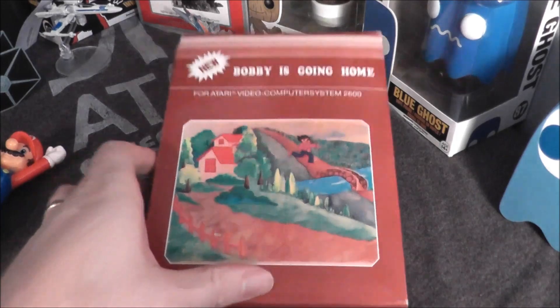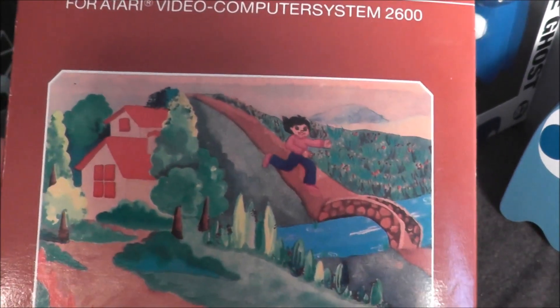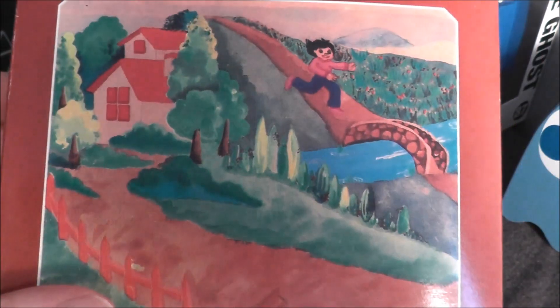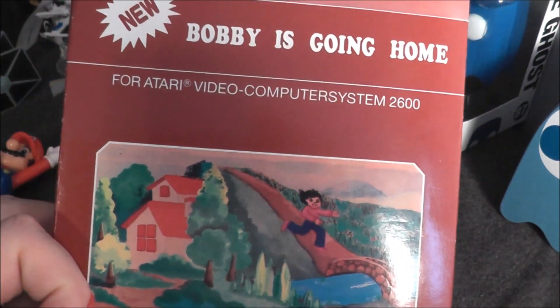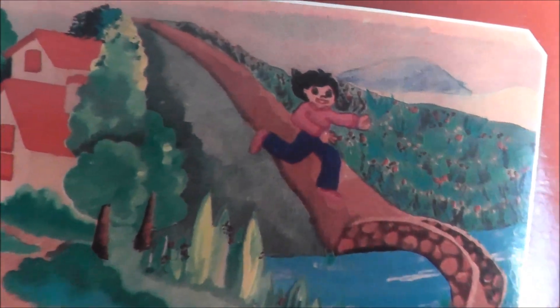Mario is here with an early platformer, and that platformer is Bobby Is Going Home for your Atari 2600 — with artwork that looks like it could have been off the cover of a bootleg Dora DVD. Let's go ahead and take Bobby Is Going Home, pop it in my Atari 7800 Pro system, and see how it holds up today. Let's go to the game.